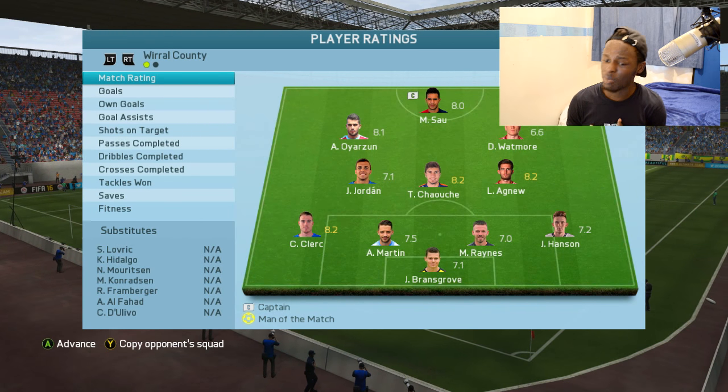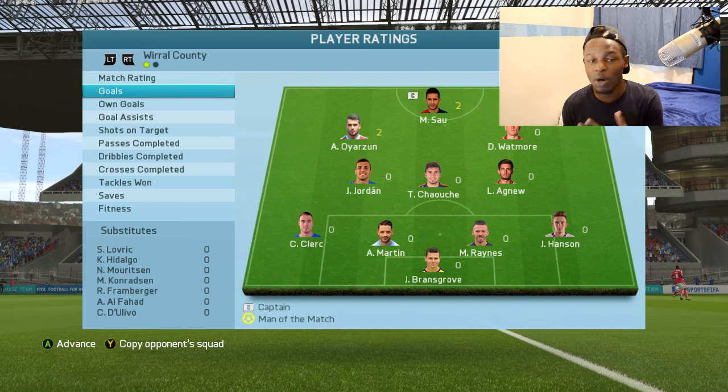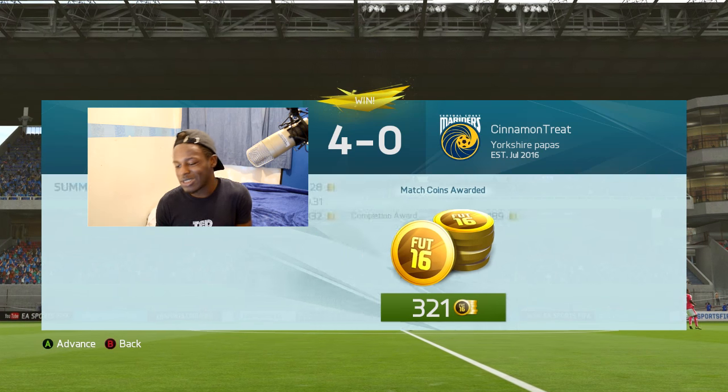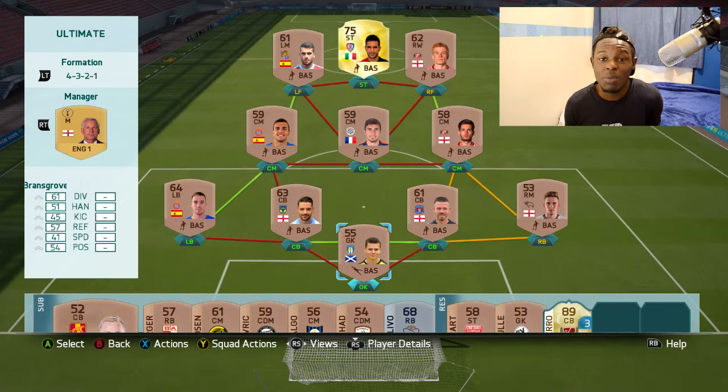As you can see, we're 3 players on the 8.2 rating. Goals came from Osrun — Osun? I'm not sure how you pronounce that — and Sal with 2 as well. We've done well for the first game: 321 coins, which isn't too bad, 3 points on the board now. After that game, we can now pretty much upgrade 4 players — gold or silver, but not inform. It's whatever I can afford with the coins I have.